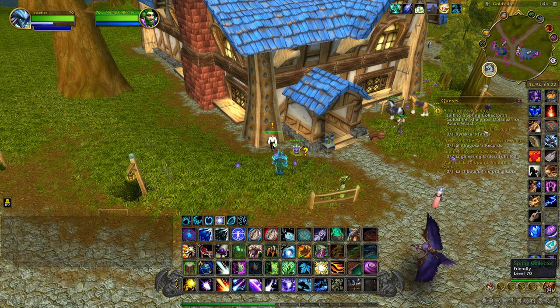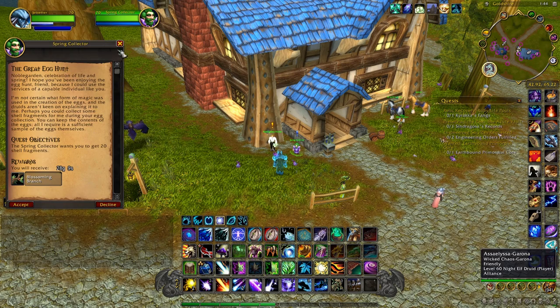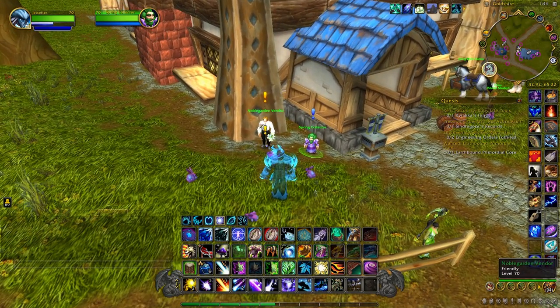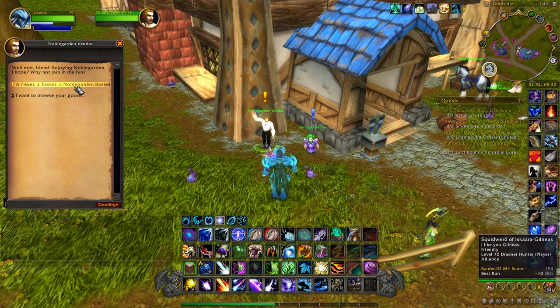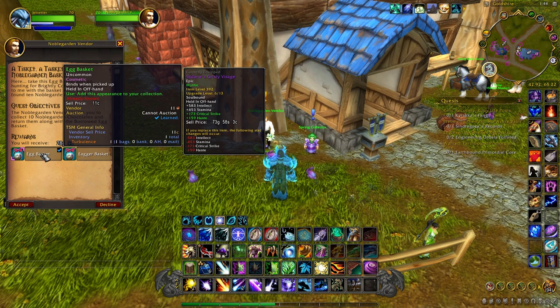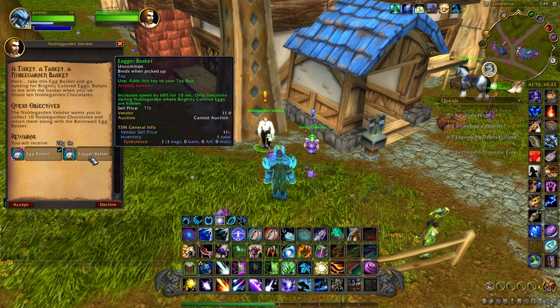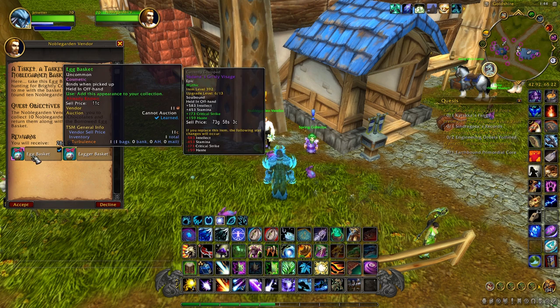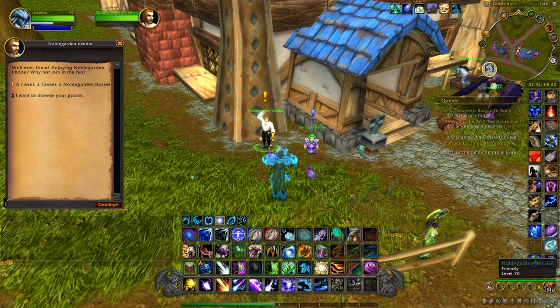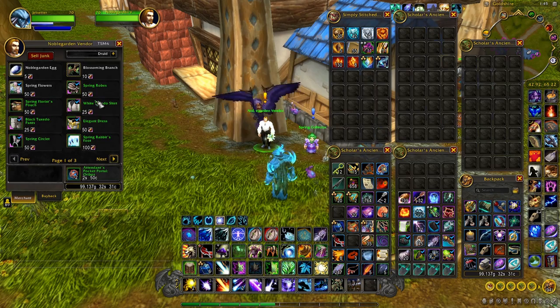We made it down to Goldshire. We'll turn this quest in and get our three gold. You'll notice you have a daily here every day, and there's another quest from the Noble Garden vendor. That vendor's quest is: collect ten Noble Garden chocolates and you'll receive an Egg Basket — a cosmetic item you can add to your collection — and a toy that increases your speed by 60%. If you already have these items like I do, I wouldn't pick up this quest because he'll take ten chocolates from you. The chocolates are the currency you need to purchase anything this vendor sells.